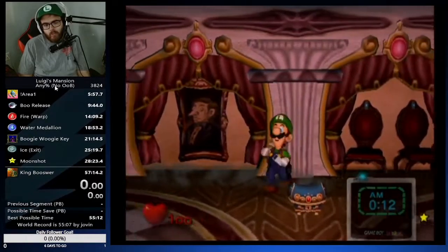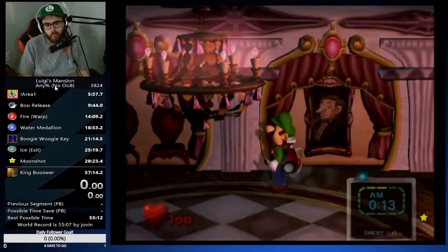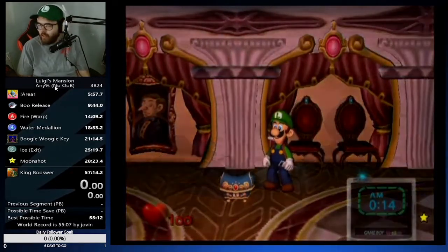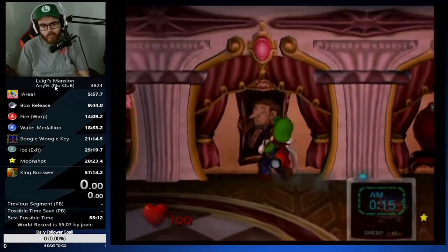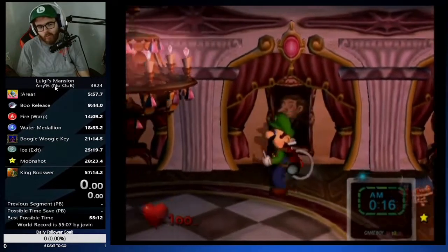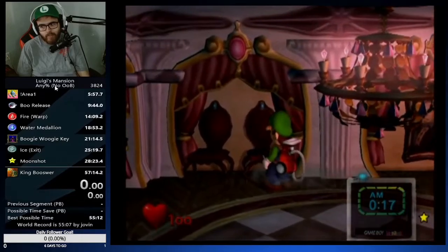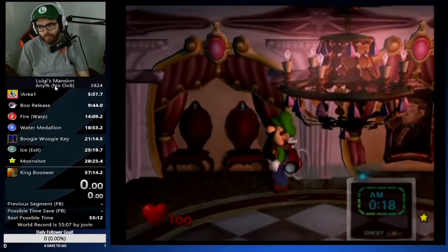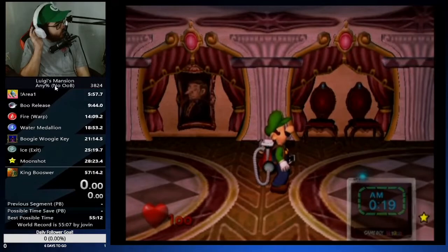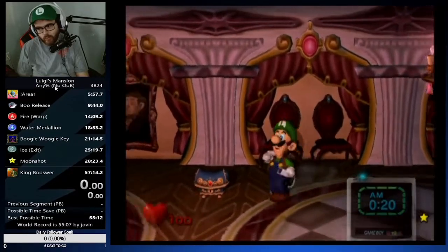We check the painting last because it's the least common spawn in the room. You can check painting third if you really want — I sometimes do if I have a feeling. I do recommend checking chairs first though. It's kind of a guessing game, but the most common thing: if not right chairs, he'll be in left chairs most of the time. The best spawn is right chairs — spawns the boo as soon as possible. Ballroom boo is pretty simple.